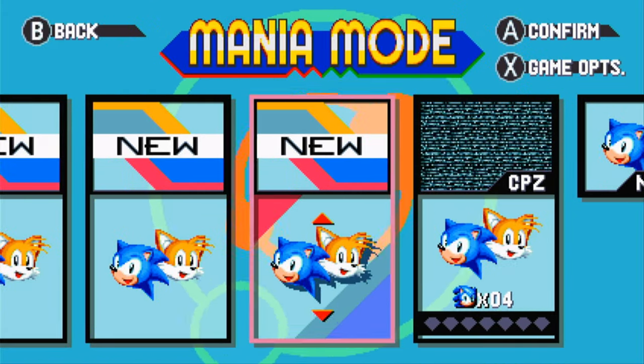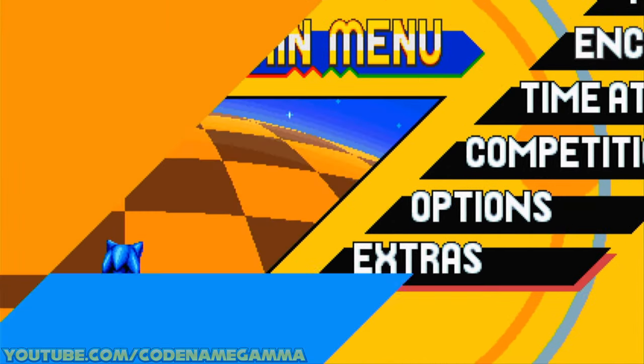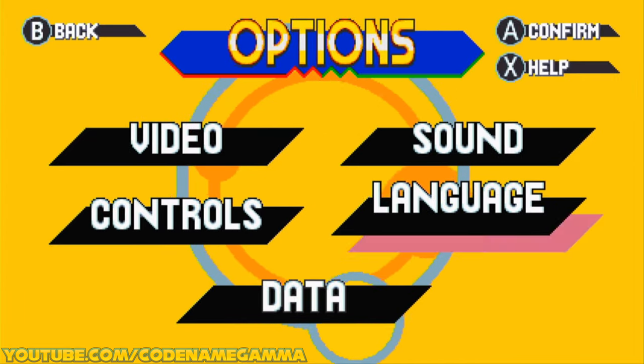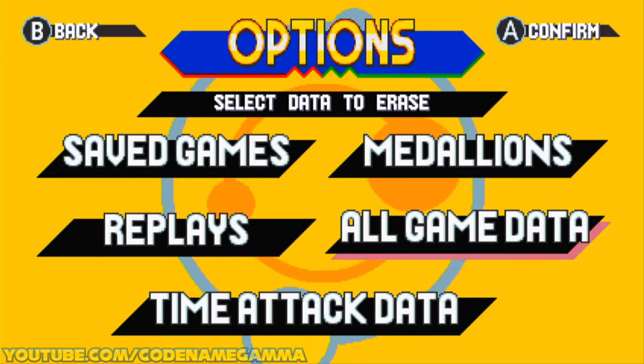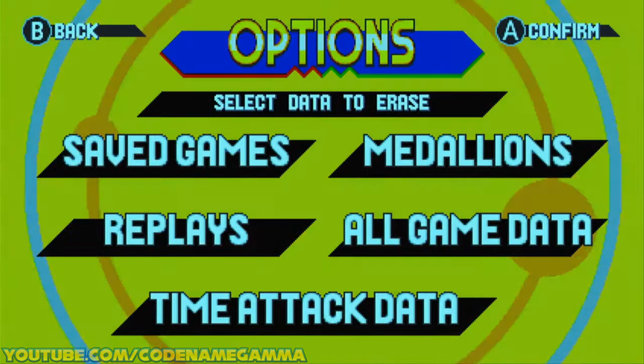As you can see, I have some saved game data. I'm going to go ahead and wipe that data — it's under Options, then Data. We can just go All Game Data, and that'll get rid of everything.